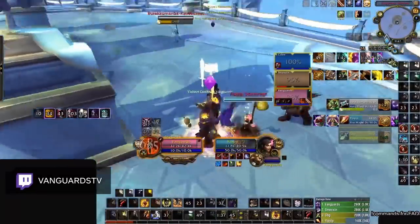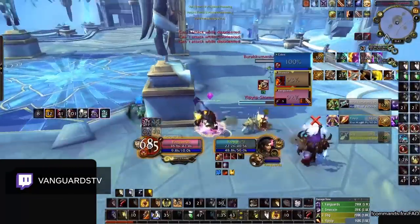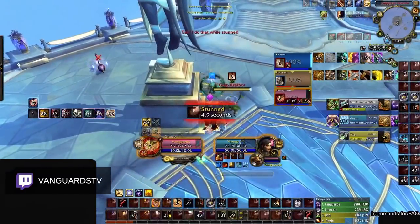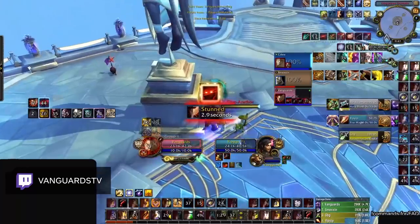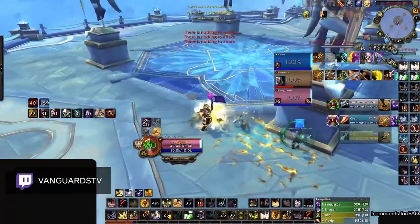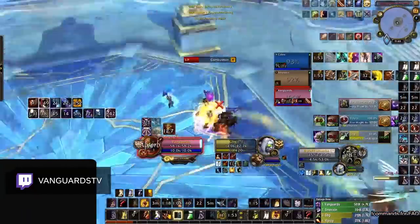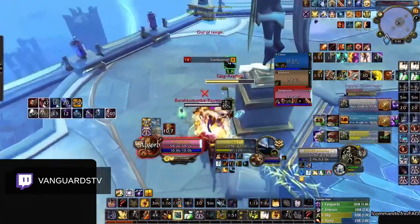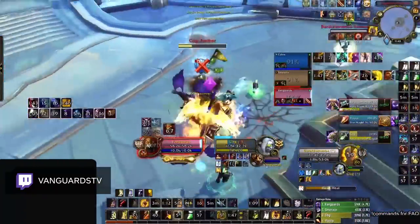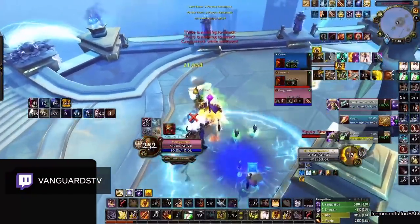Vanguards continues to repeat this picture-perfect play of not overlapping defensive cooldowns throughout the game. Eventually when the RMP secures a clean 3v1 setup on Vanguards, he simply trades his Divine Shield to survive — the only defensive used during that entire setup. By being consistent with clean defensive play and rotating properly, Vanguards and his team are able to stay alive long enough to run the enemy Priest out of mana and secure the victory.